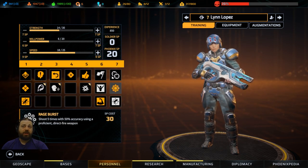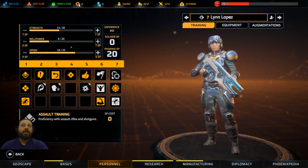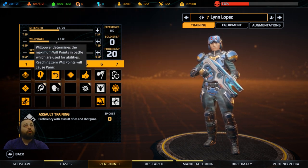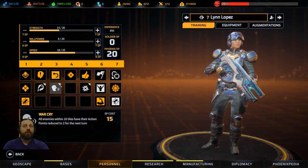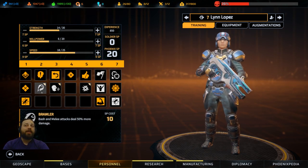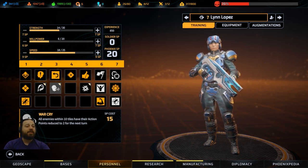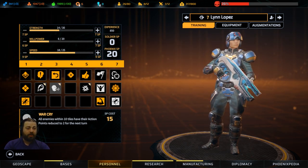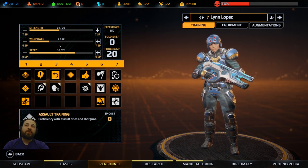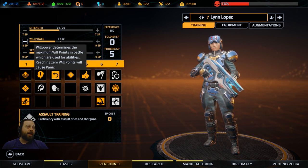Dash - Rage Burst costs 5 willpower, it doesn't tell you here. Warcry costs 3. So all these abilities cost willpower - it's like your mana. You want to have enough to cast abilities and not panic on the next turn. I like to have about 2.5 times what the main skill in that class uses. So if it's Warcry, I'd want at least 7 or 8. I know I won't use Warcry twice in one round but I might dash. Dash costs 4 plus a Warcry - that could change the fight drastically mid-fight. So that's going to cost me 7 willpower - he wouldn't be able to do that if he has less than 8, so I'd want at least 8 so that on the next turn he doesn't panic.